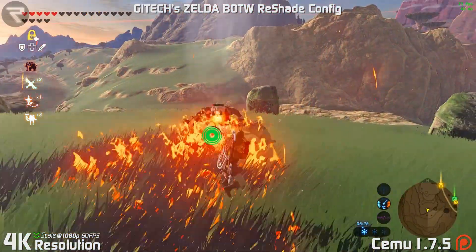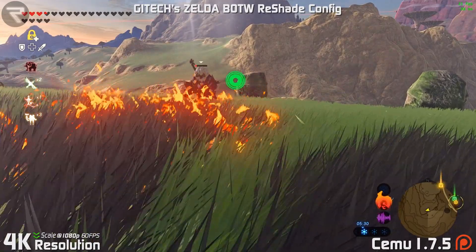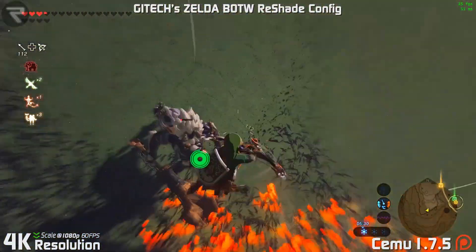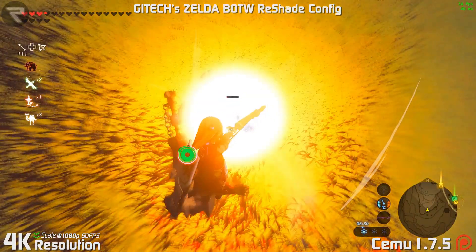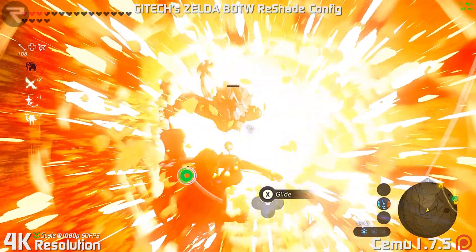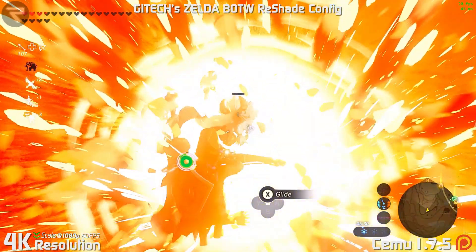The only downside is that changing how shaders are handled in SEMU means that all past shader caches and any custom shaders in the way of graphic packs will no longer be compatible with SEMU 1.7.6. This is a fair trade-off, though, for faster shader compilation, better performance in SEMU, and less RAM usage overall.